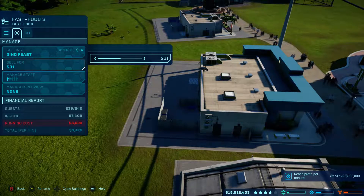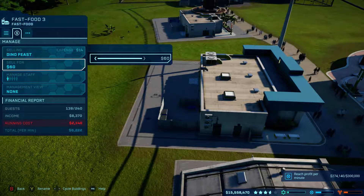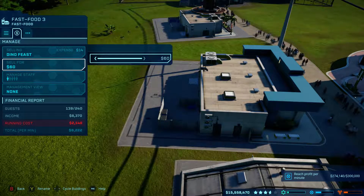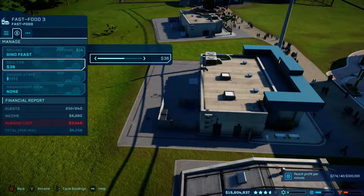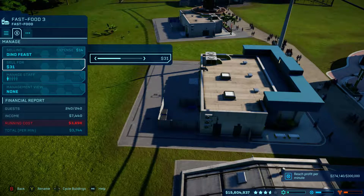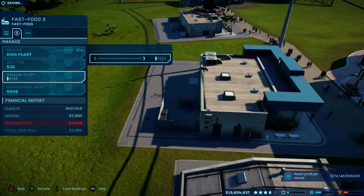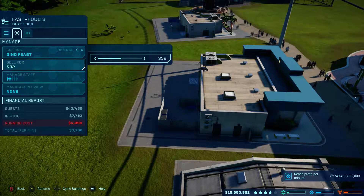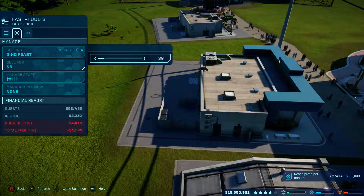All right, so we've got $3,000. We could potentially increase this all the way up to $60 and still make $6,000, but you lose so many guests. Is it worth it? Probably not. So we'll just boost this up to $32, increase our staff, and then back off until we see it go up.